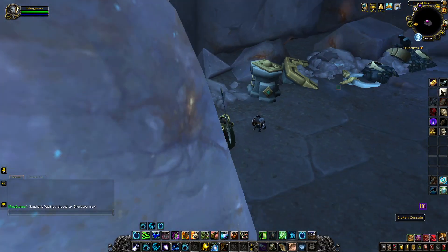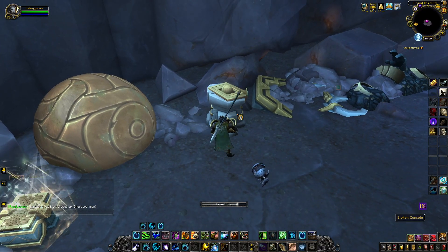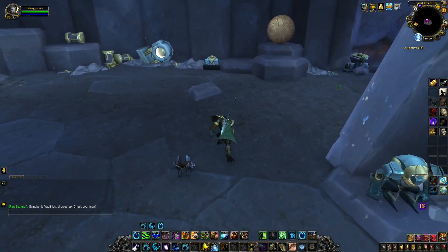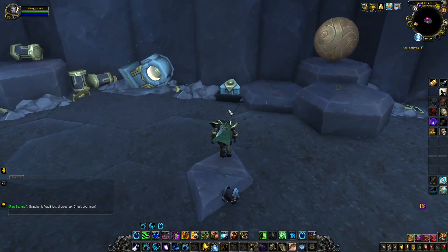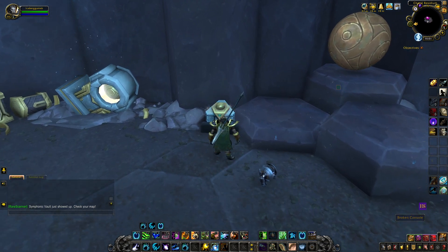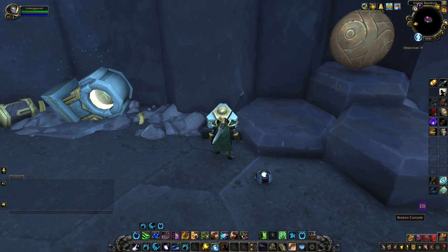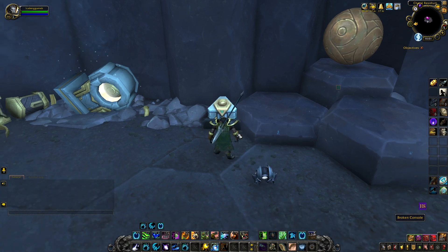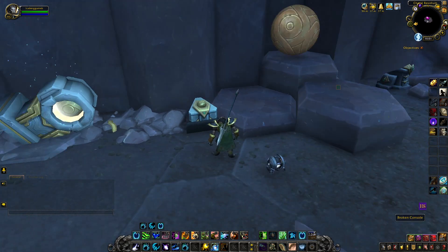To unlock the Vault we need to use the consoles around — there are four of them as you can see. You'll notice that when we hit this one it did not knock us down, so this is our starting point. When you click it, you see that you get three little lights that pop up.